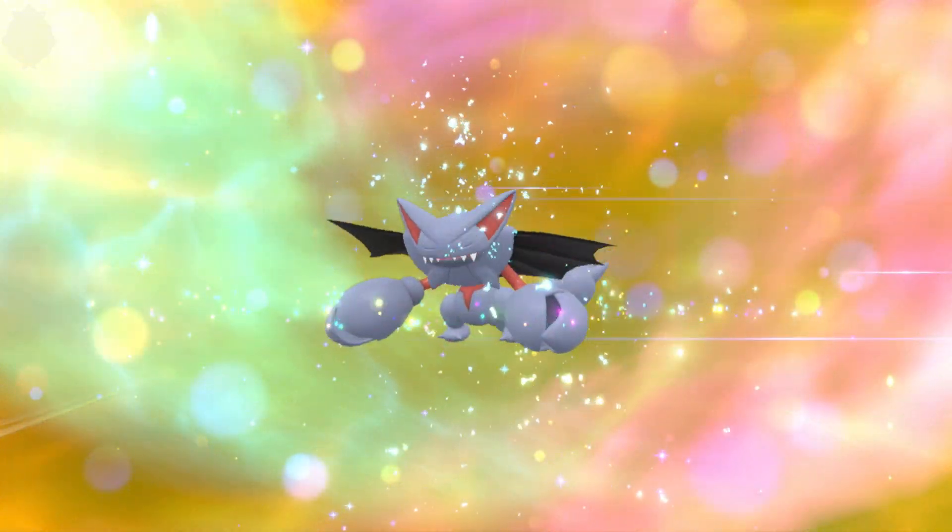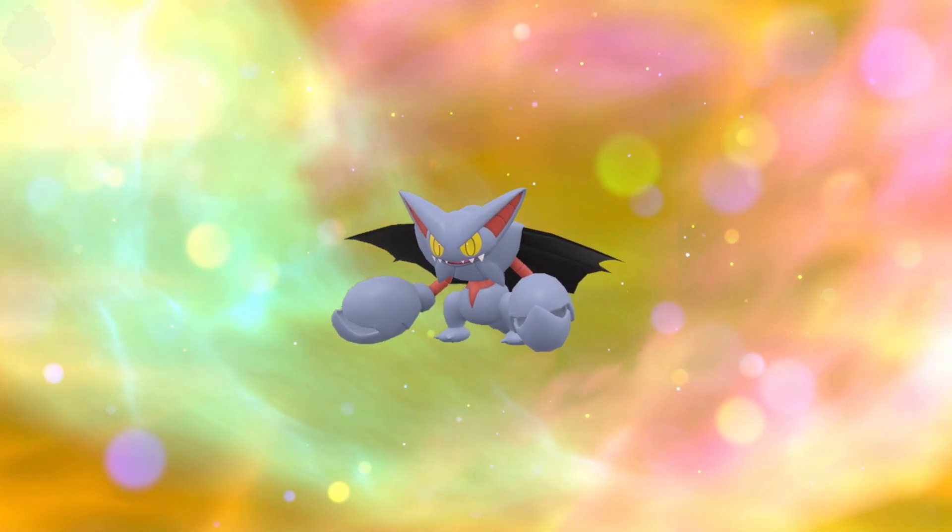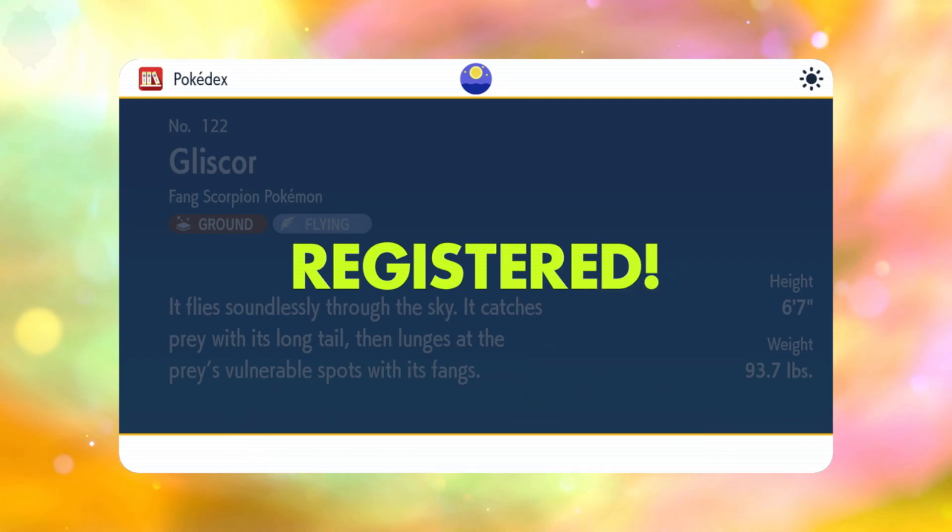Thus giving you the Pokémon that you were after — so in this case, Gliscor. I can't quite pronounce his name; I'm butchering it, I know I am.